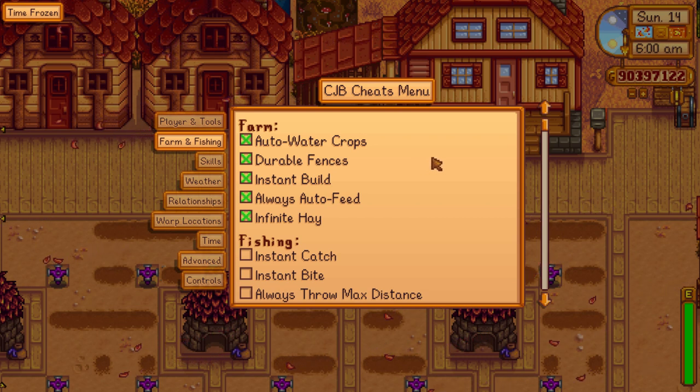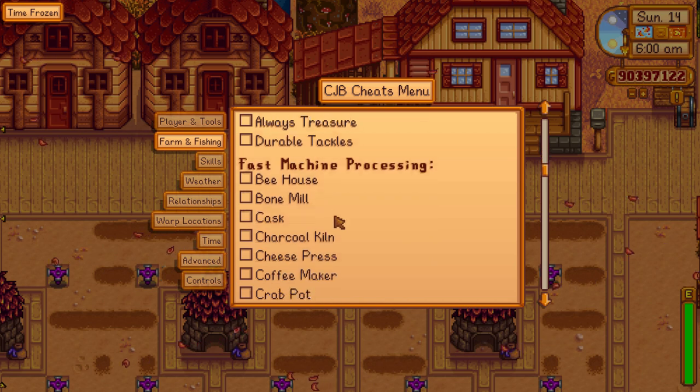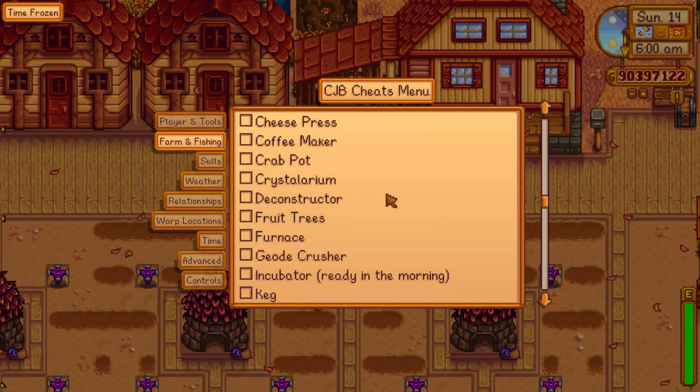In the farming and fishing tab it's pretty much just all the things that improve quality of life. You can automatically water your crops without even using sprinklers, you'll never have to repair your fences, any builds that you request from Robin will be done instantly, you don't have to feed your animals, and you won't have to worry about getting hay. There's also a ton of fishing options that either speed up the process or make it easier.